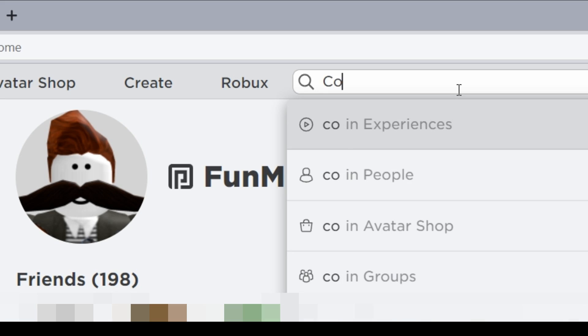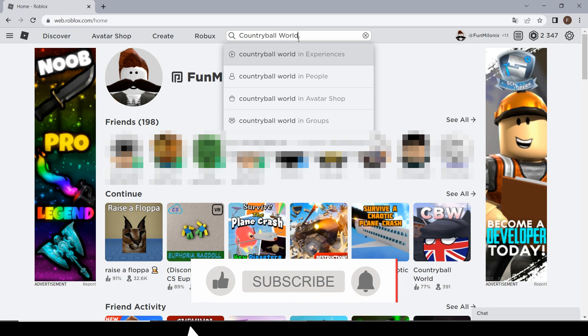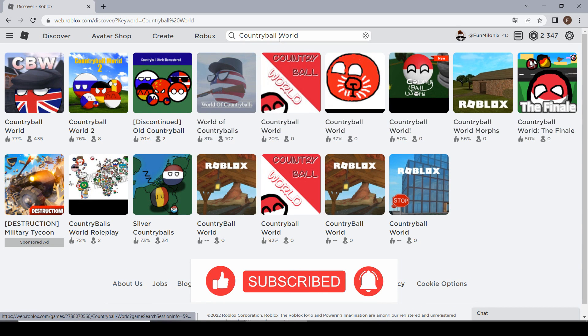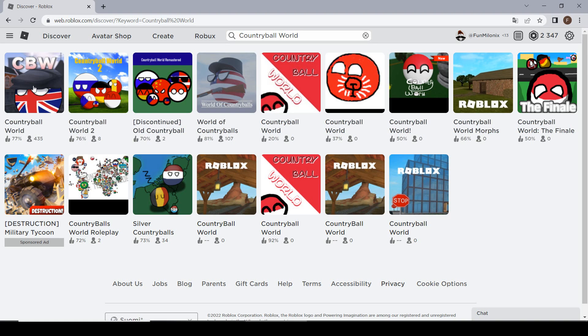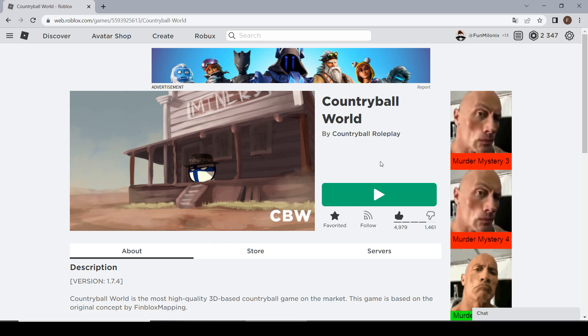Step 1: Open Roblox. Step 2: Search for Country Ball World. Step 3: Click the game.